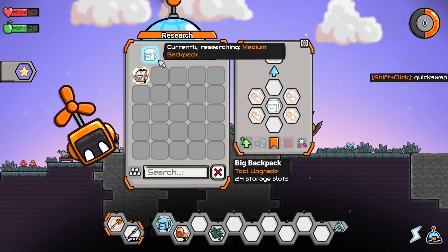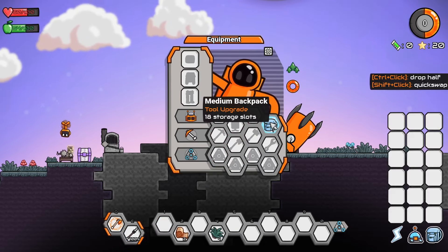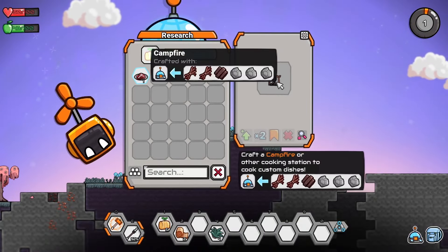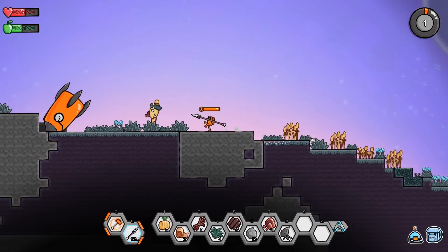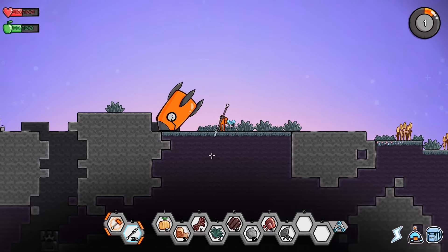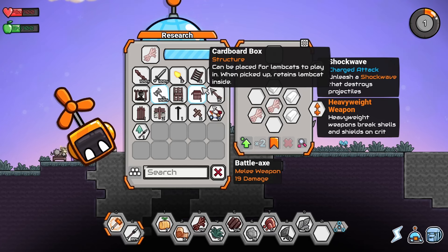We're probably gonna need to murder that boss for some keys or something. Now we have all these inventory slots. And we can make some meat-based dishes with a campfire. We'll collect the copper chunks. Oh — we can charge up our attack, do more damage and dash! Granted, straight into the face of danger, so we got hurt. But still. Cardboard box: can be placed for lamb cats to play in, and when picked up it retains the lamb cat inside. So those are cats — also kind of cheap little lamb things. We'll make one for company.